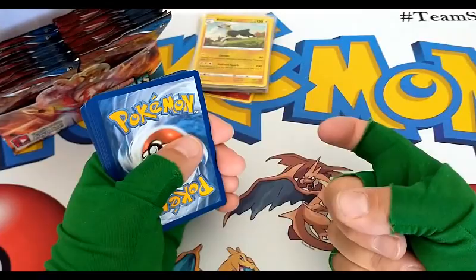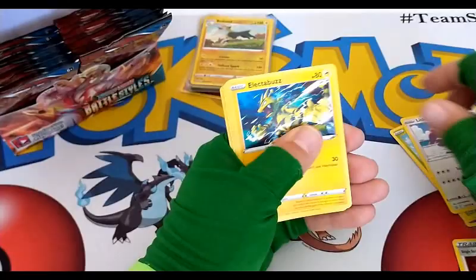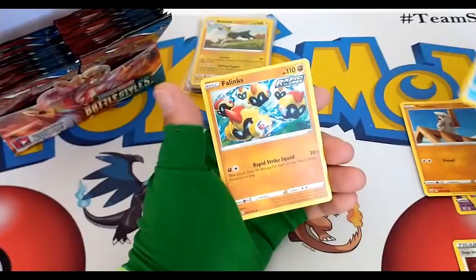Fire, fire, Grumpig, Luxio, Mustard, Cherubi, Lickitung, Electabuzz, Cresselia, Timber, Bruxish — reverse uncommon — and a regular rare Phanpy.